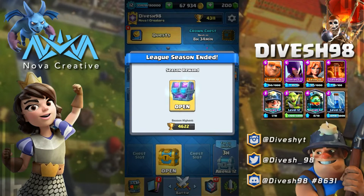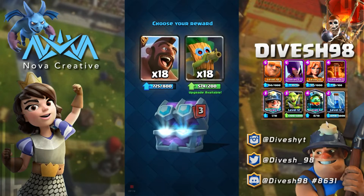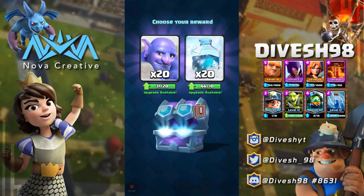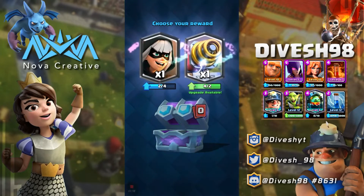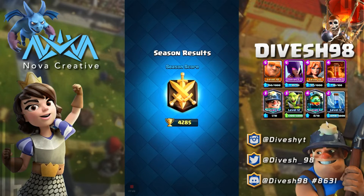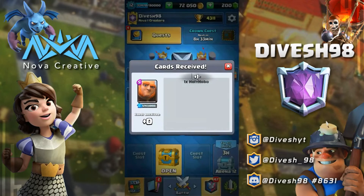Now we're opening our end-of-season draft chest. We get 4116 gold, 79 Zaps since I'm trying to max that, 18 Hog Riders for donations. Then it's Mini Pekka versus Mega Minion — I take the Mega Minion since it fits more decks. Bowler versus Freeze — I'll take the Bowler any day since I use it more. And last it's Bandit versus Sparky — I'll take the Bandit to get her to level 3 for Clan Wars.